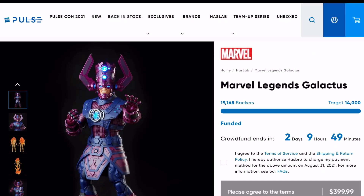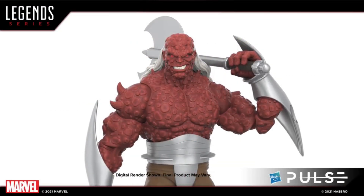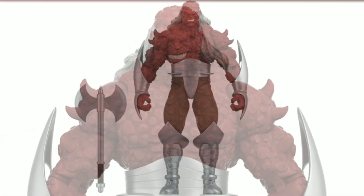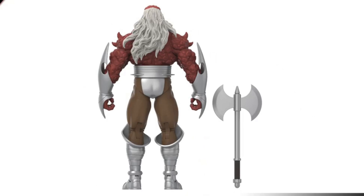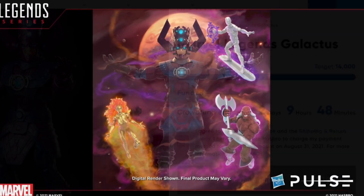We are doing this video just two days before the end of the HasLab backing window. Hasbro just announced a third tier — it is yet another herald of Galactus. This is Morg the Executioner. These pictures are obviously digital renders of what Morg the Executioner will look like, but very cool. Morg will be unlocked at the 20,000 backer threshold, and given where things are, it seems well on track for unlocking that.